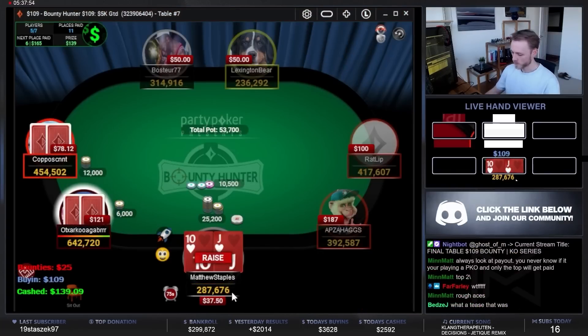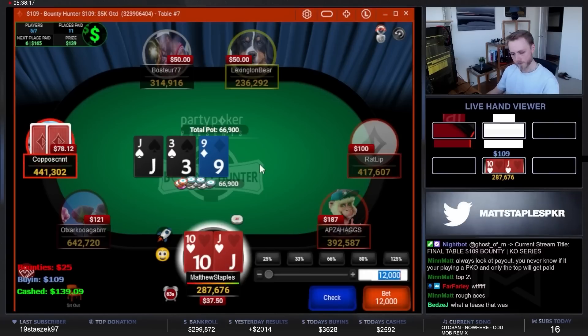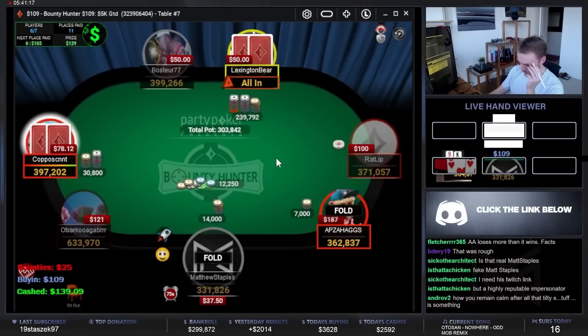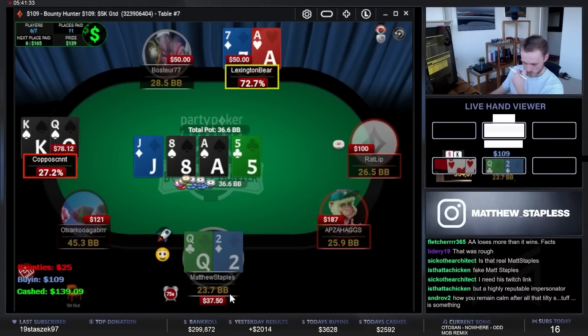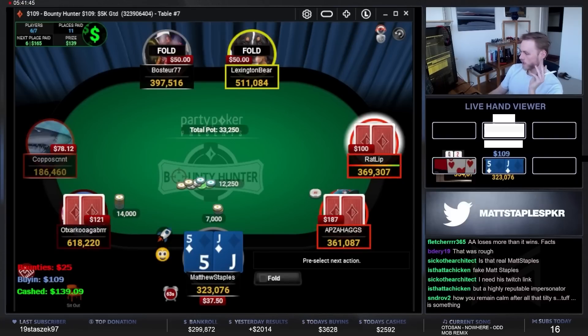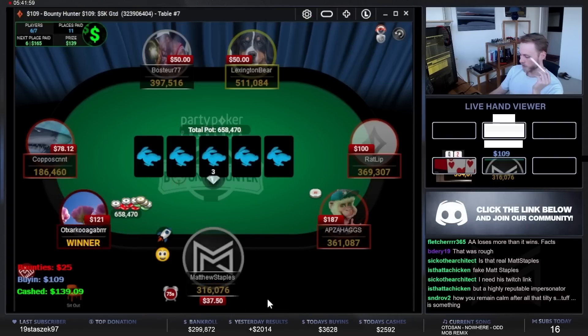I'm in for a raise. Jack-10 suited. Nice flop — jack-9-3. We do have a raise-shove here. A lot of fold equity in this region when it's for so many big blinds. We do get a call from king-queen. Ace-7 goes for the re-jam — it's quite loose. It's going to hold though. Quite a loose re-jam. I don't know if that was just an 'F it, I'm going with an ace,' or if it was calculated based on how much they've been raising recently. Big blind not letting me get away with anything there.